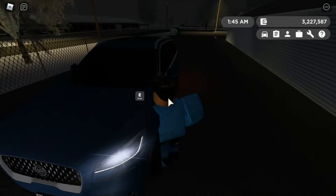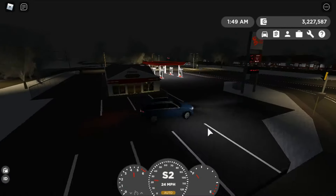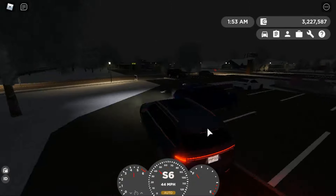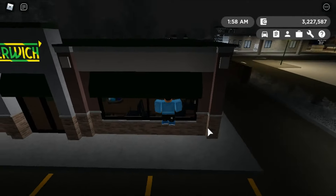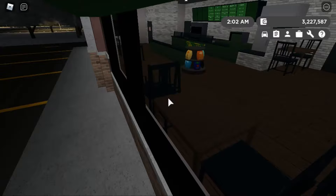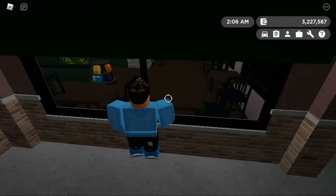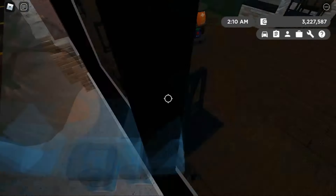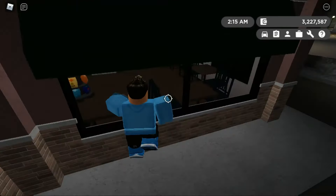Let me try Subway because that might be easier. You're supposed to glitch and sit down in these chairs. We'll try at Subway now — it might work easier because it's actually a window, so you can see what you're doing. This may take a little bit of trying. Maybe shift lock will help — nope, not really doing much. I just want to sit down in the chair. Oh wait — my friend did this glitch on mobile, so that may be the reason it's not working for me.